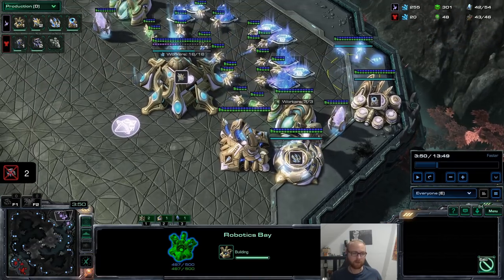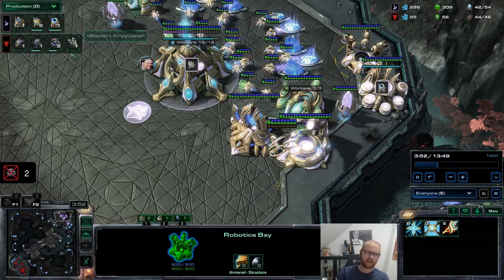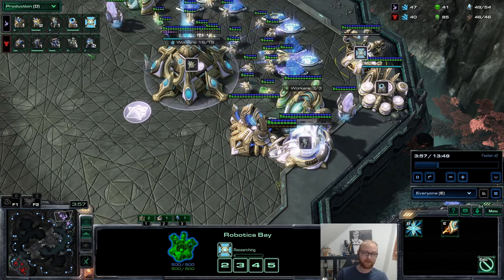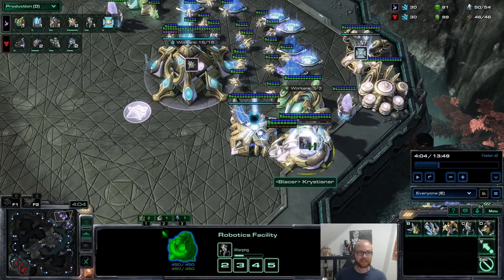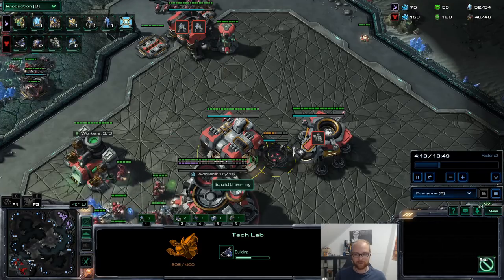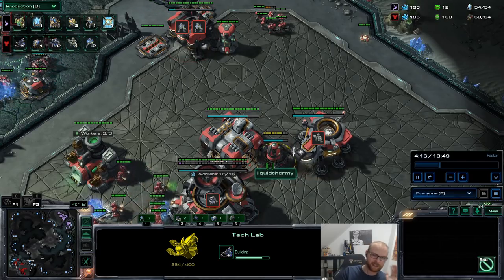My reaction to seeing a robo bay: the most common reaction would be a faster CC, because you can't attack someone with mass bio when they're going for fast colossus. Tanks are good against a robo bay. My reaction in this game is a cyclone — I'm getting the tech lab on the factory not to get tanks, but to get a cyclone, because if they go for a splash robo bay build they can't really attack you, but they can go for a colossus trap. The cyclone is going to deter the warpism completely.